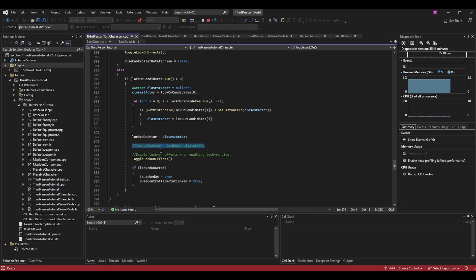I've commented out the old line that set LockedOnActor to index zero and replaced it with new logic. After confirming there's at least one candidate, I've made an actor pointer called ClosestActor, defaulted to nullptr. I then set ClosestActor to LockOnCandidates[0] as a starting assumption. Note that ClosestActor is just a local variable tracking the nearest actor — LockedOnActor is still what we actually target.